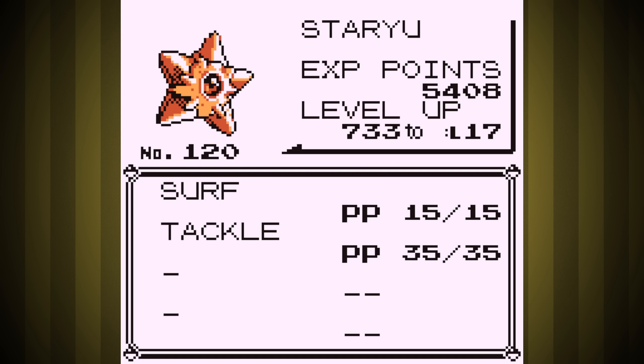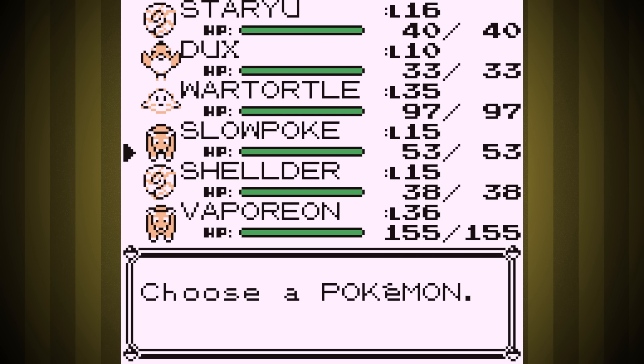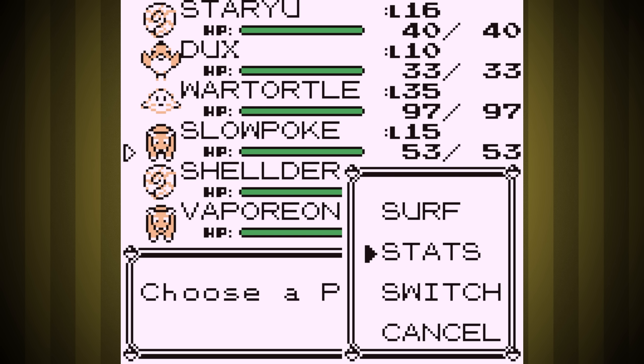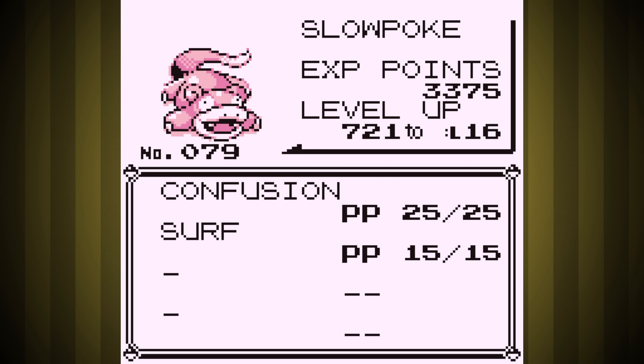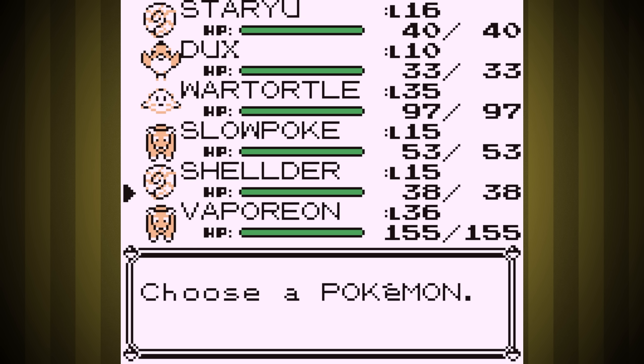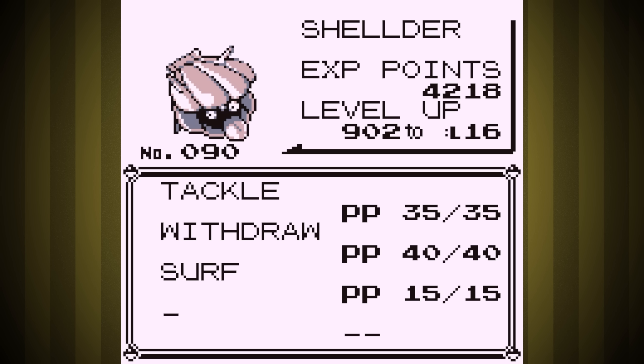Shellder is going to have the highest defense in the game when it evolves. Staryu is going to become Starmie, and that's just an incredible Pokemon overall. And Slowpoke learns Amnesia, a move that's completely broken in Gen 1 — it's like using Calm Mind twice in one turn. I also got the HM for Surf and taught it to the entire team, because I'd be crazy not to. Surf is just an awesome move. Let's go see if we can beat the Electric Gym with a bunch of untrained fresh catches.